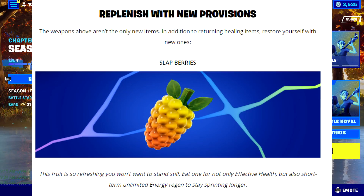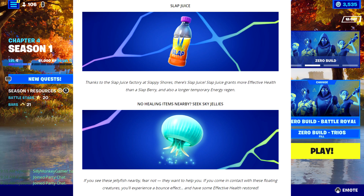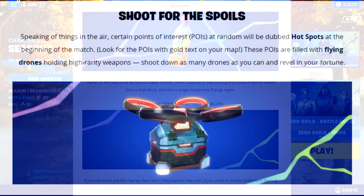There are also new healing items. Slap Berries restore health and give you short-term unlimited energy regen to keep sprinting longer. Slap Juice, thanks to the Slap Juice Factory at Slappy Shores, grants more effective health than a slap berry plus a longer temporary energy regen — basically unlimited stamina. And Sky Jellies are floating jellyfish creatures that give you a bounce effect and restore some effective health when you come in contact with them.